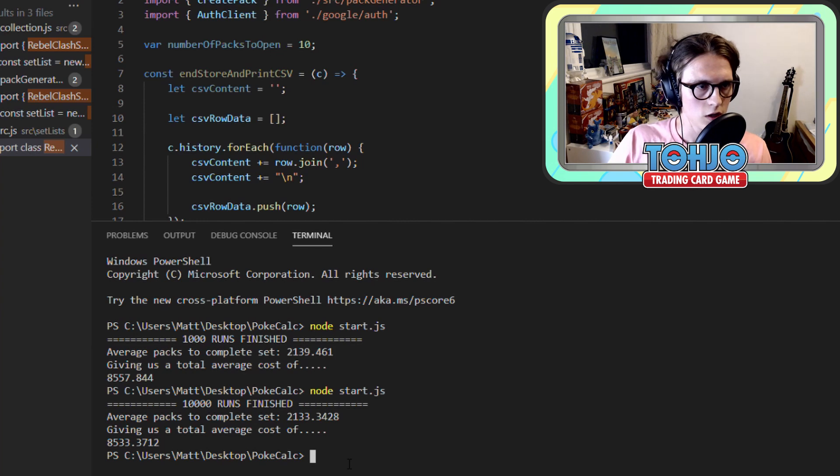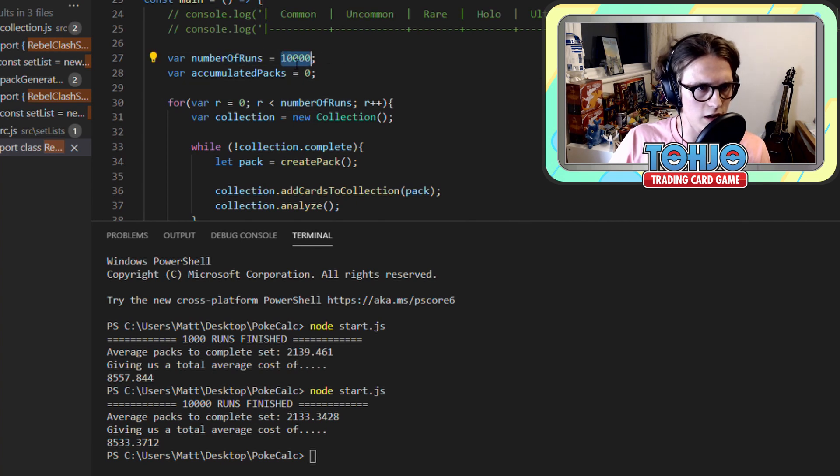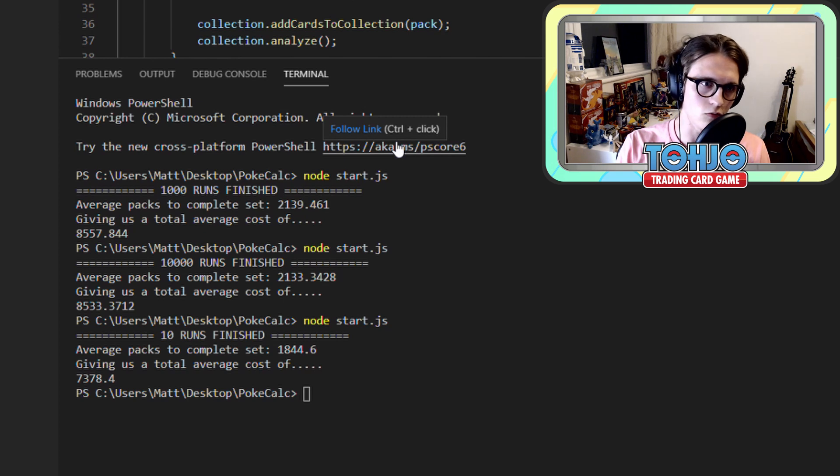Our number of runs is set to 10,000, but let's first drop this down to 10 runs just to make sure the program still runs as expected for Sword and Shield. 10 runs finished — the average number of packs to complete the Sword and Shield set was 1,844, giving us a total average cost of £7,378.40. A little bit lower than Rebel Clash. However, to be 100% sure, with a smaller data set possible outliers have more effect, so let's run this for 10,000 runs just like we did for Rebel Clash.